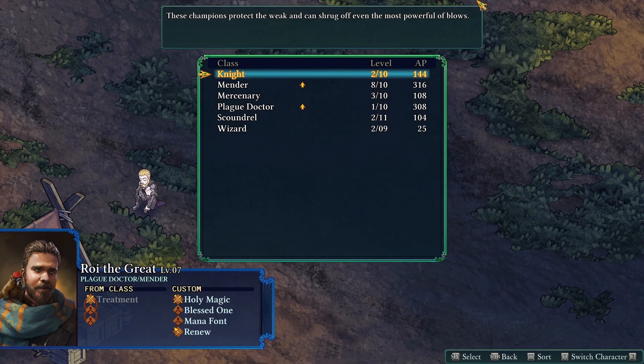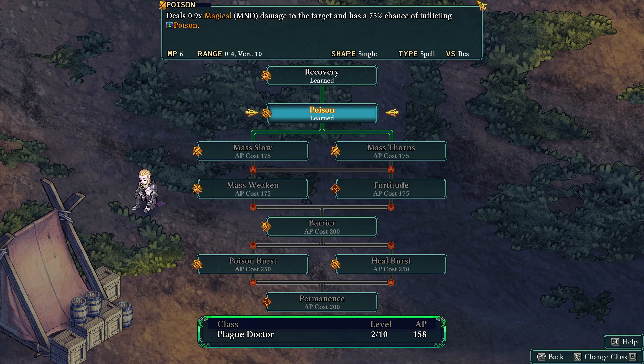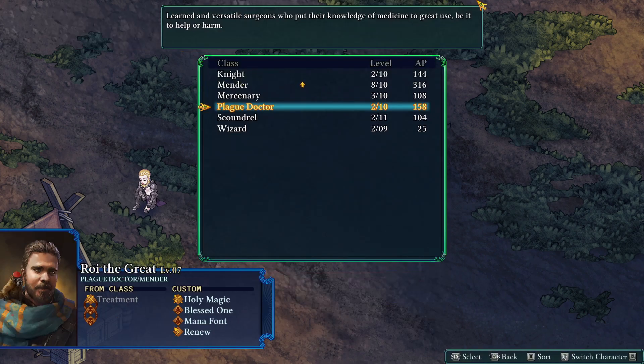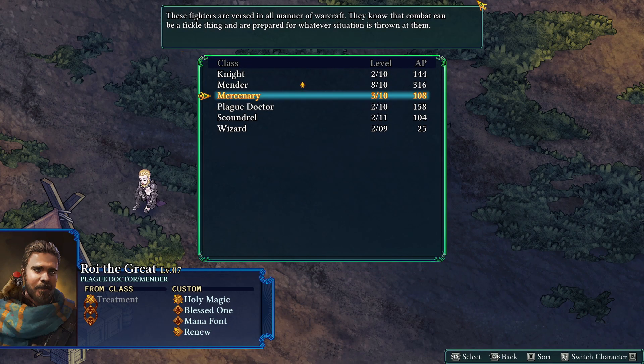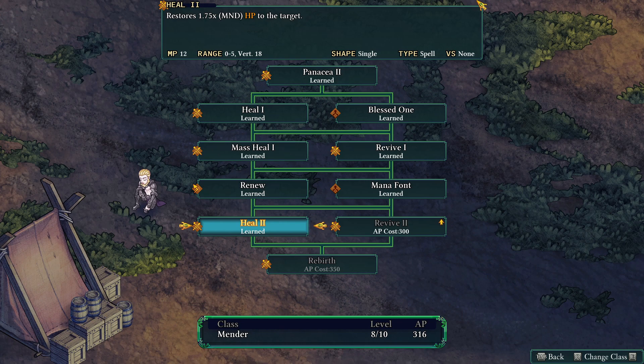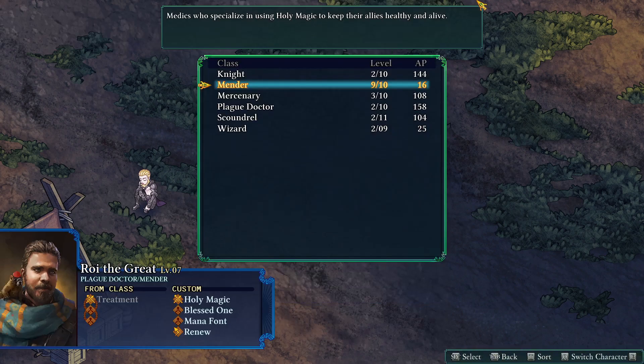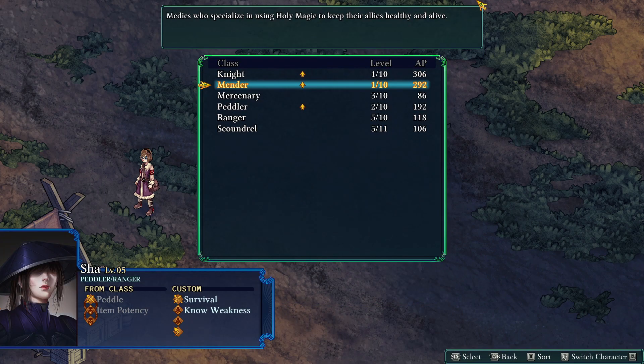Can't learn anything as Scoundrel. Roy is a Plague Doctor — Recovery. We can at least learn Poison. We'll stick with that for now. Mender's on the rise. He can just about max that out soon.